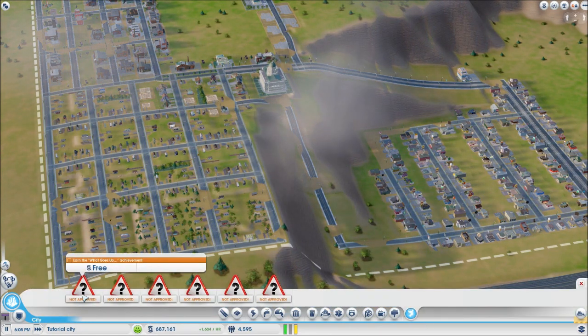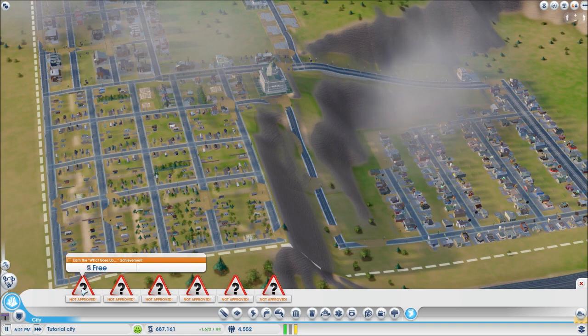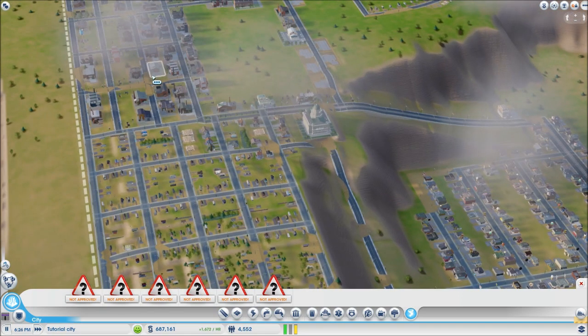Disasters are unlocked through achievements — when you do unlock them you'll be able to do things like meteor showers and alien invasions. Pretty cool but mostly just for fun.